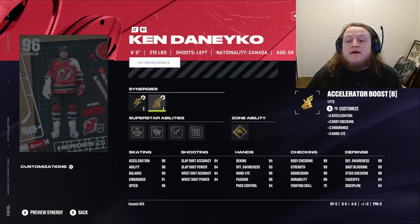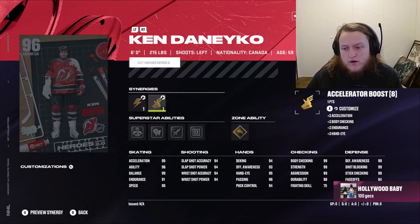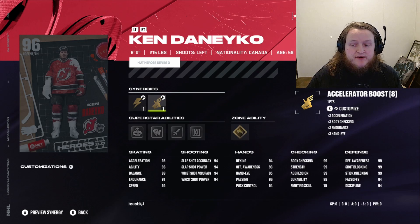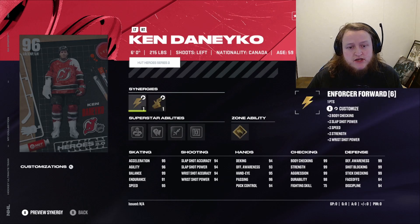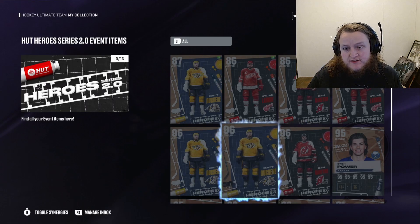Danico's defensive stats are elite: 99 Defensive Awareness, 99 Shot Blocking, 99 Stick Checking. His body checking is 99, strength 99, aggression 99, and durability 98 — which means he doesn't get hurt even when blocking shots. That is an insane, great defenseman.